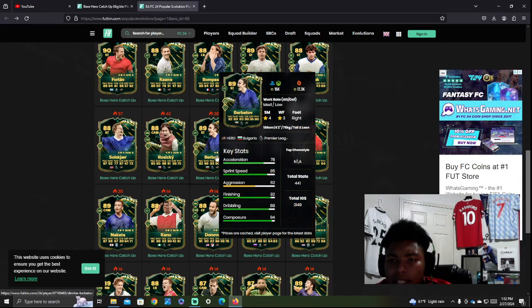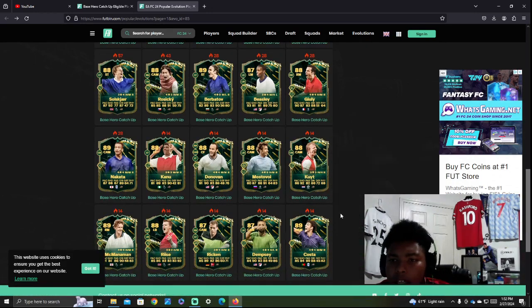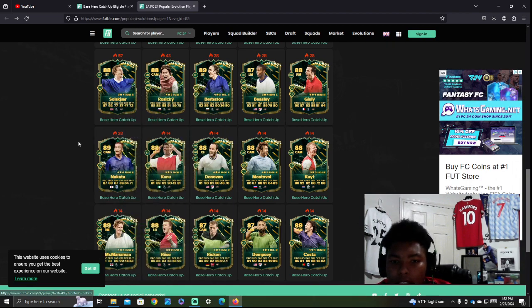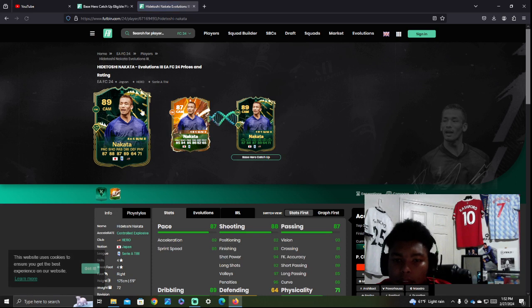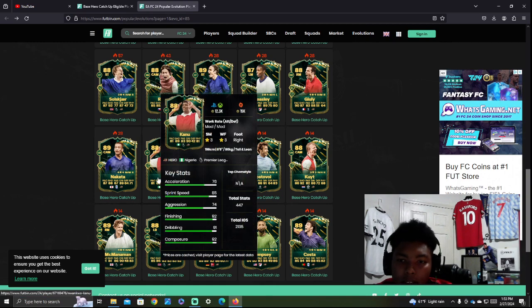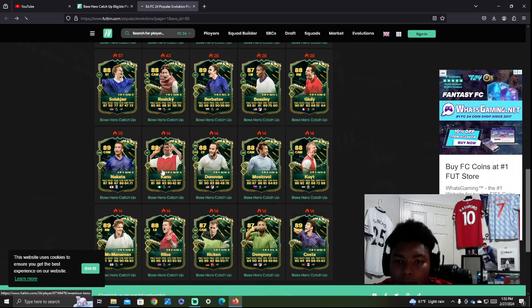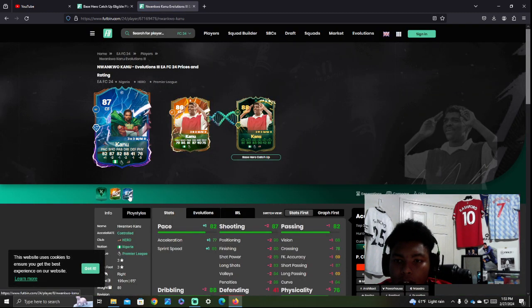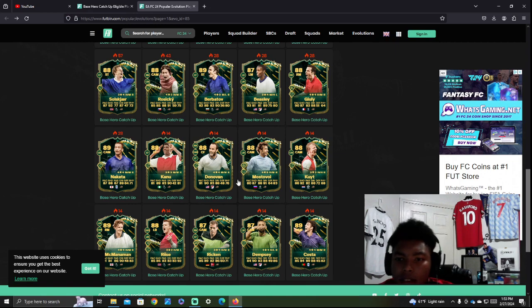Berbatov already has a card — I think I have him — pretty cheap, so I would bypass that one. Nakata — if you're Japanese, he's 89 rated and has always been a FIFA-type card. A lot of people don't give this guy flowers, but it's a good card, good player. Kanu — Nigerian — another upgrade for him is always welcome, and it's going to be his best card right now. He looks solid.